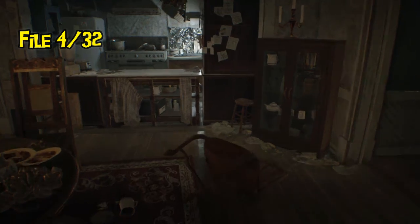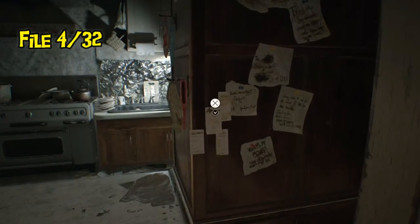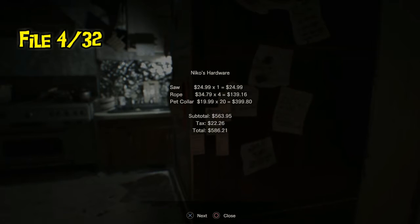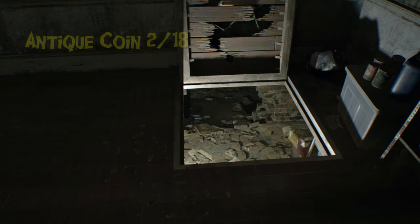Your next two files are located right after your dinner party with the Baker family. There's a hardware store list on the wall right in front of the kitchen furniture leading into the dining room, and the next one is a missing persons report about the three Sewer Gators who went missing, found in what is known as the living room.